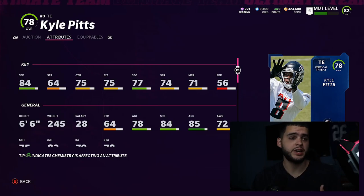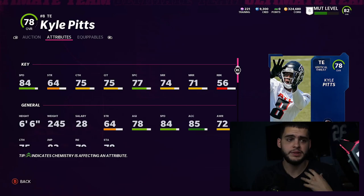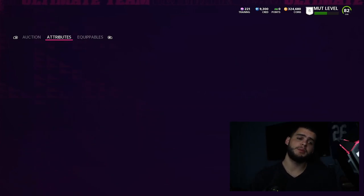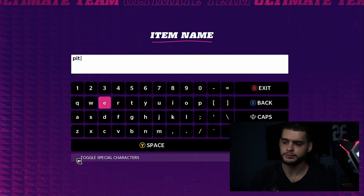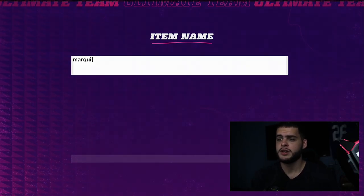Tight ends get open a lot this year. At the beginning of Madden, slow linebackers and slow three-four schemes mean a lot of players can take advantage of a good fast tight end. I personally prefer the Ricky Pearsall over Pitts if you can get him, but at 13k this base gold card is hard to argue with. His value should hold because it's Kyle Pitts and he'll be valuable in the rookie set.